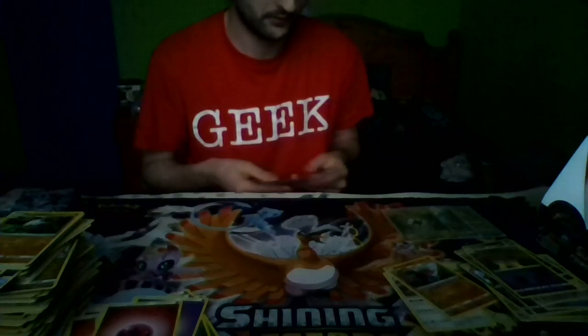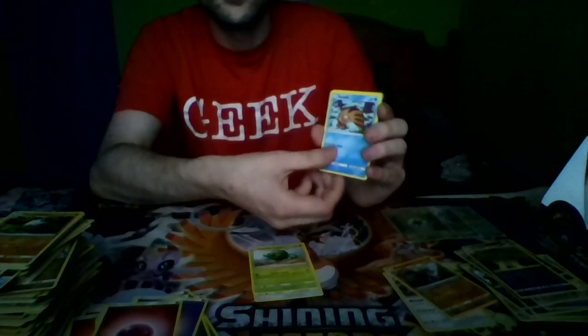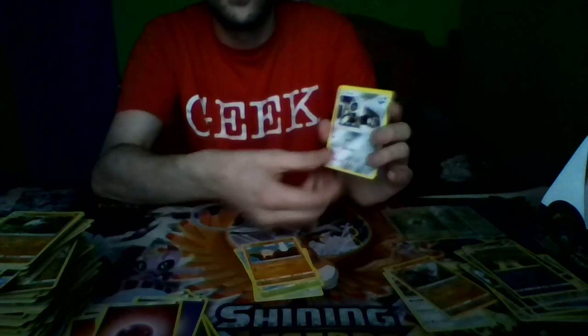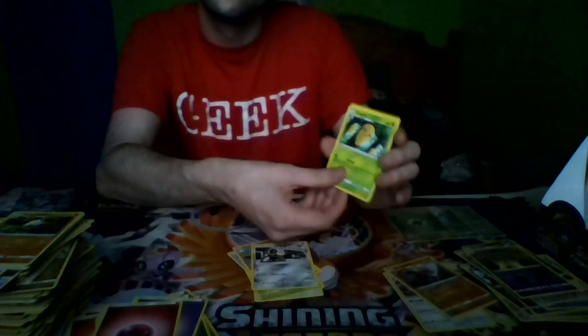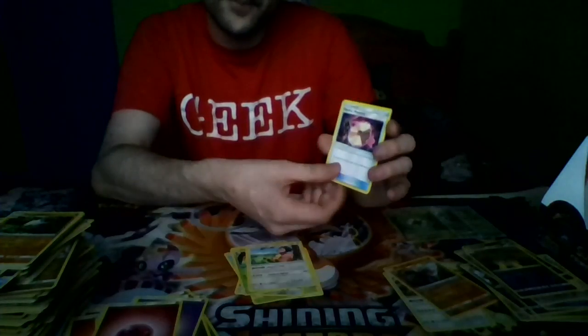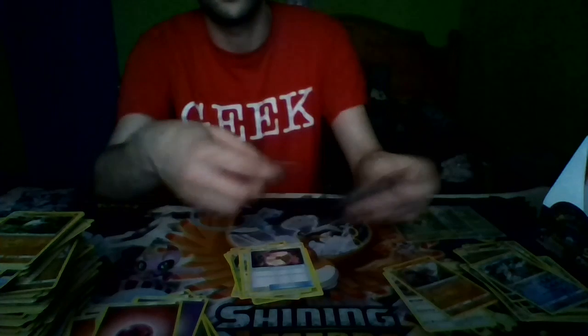Pack eleven: Bunnelby, a Catania, Swinub, Aron, Kakuna, Meltan, Psychic Memory, a Reverse Holo Starmie, and a Crodon, and a Lightning Energy.